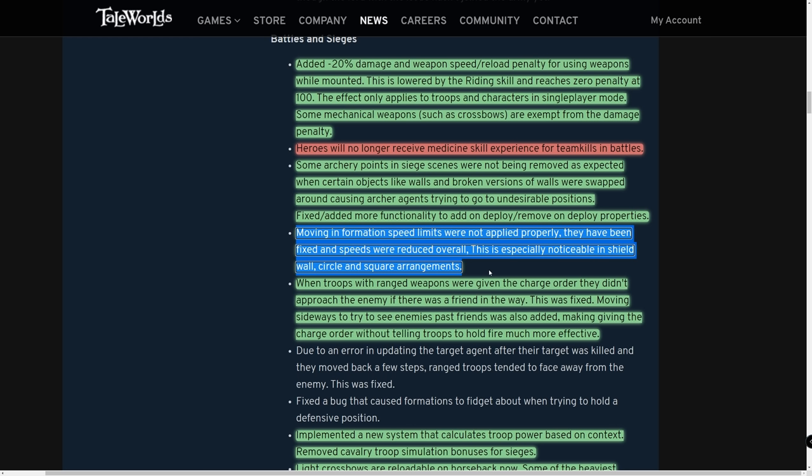If you have a mixed unit of javelin men or infantry with throwing weapons like pilum, they get disjointed in the shield wall AI. To fully take advantage of this change, separate anyone with a throwing weapon into their own category. They'll walk together in shield wall formation and throw javelins simultaneously, rather than shield infantry pushing ahead and causing gaps.